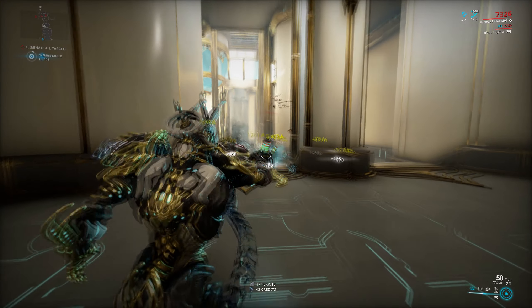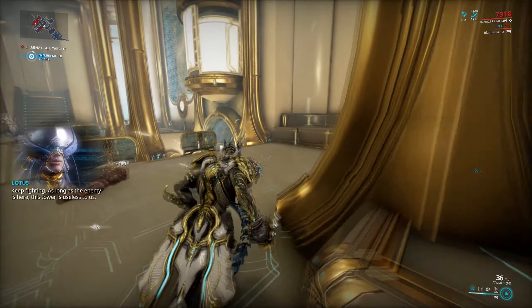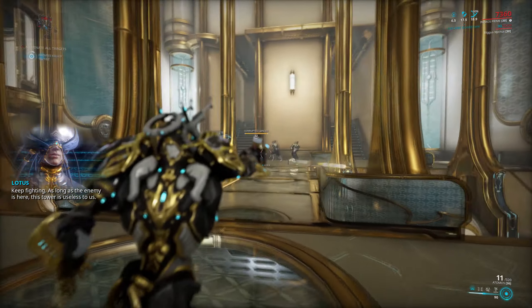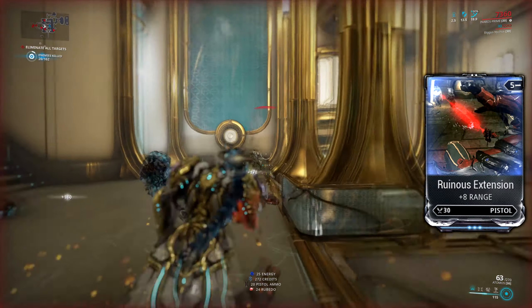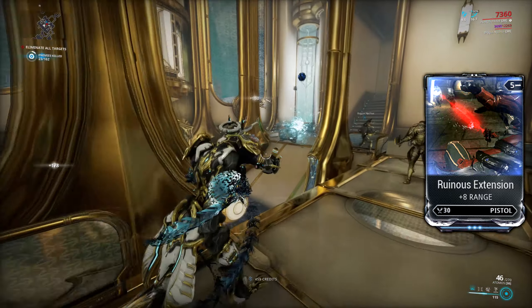This is actually really good, because even though the base range on the weapon isn't all that high, it can actually reach enemies that are pretty far away since it chains from one enemy to another. Though if you still feel like the range is too low, you can extend it by adding Ruinous Extension, though this will only increase the range on the base beam, not the beam that chains between enemies.